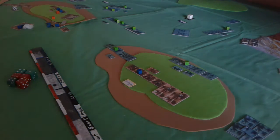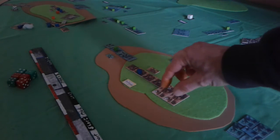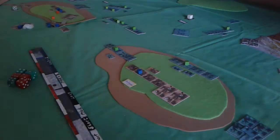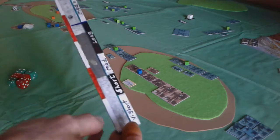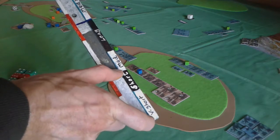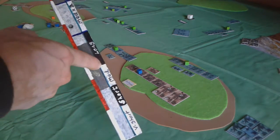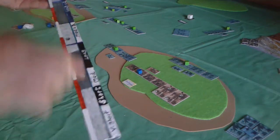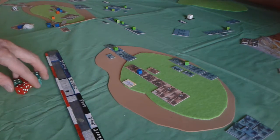We're trying out this rule set using cardboard counters. This is a battery of artillery, a battalion of infantry, some skirmish units, and a leader. Movement works with short, medium, or long distances — long movement only for cavalry and column formations — and those same distances are also used for ranges.